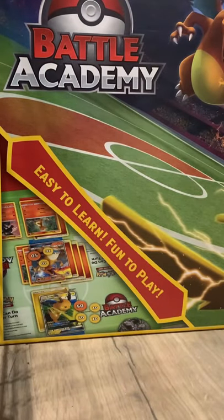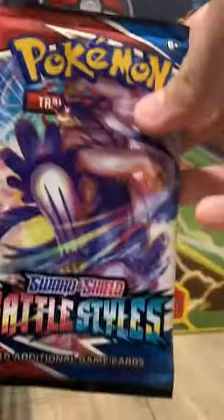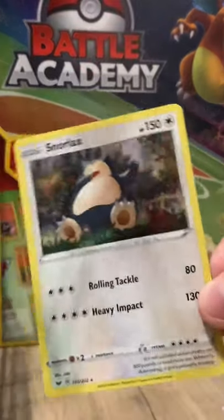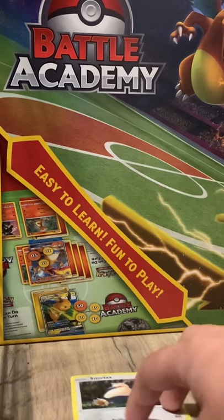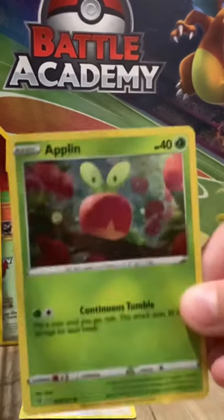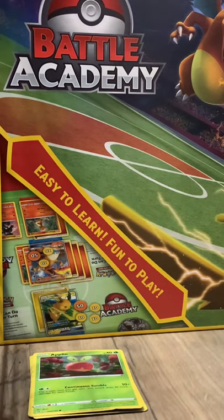Let's start with the two-pack. Okay, so we got Battle Styles, a Darkness Ablaze, and then we got a Snorlax holo, an Applin holo, and a Morpeko holo.